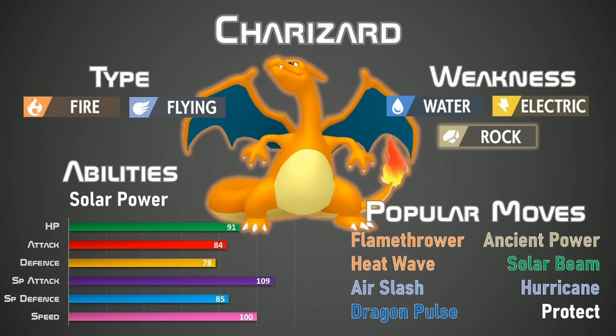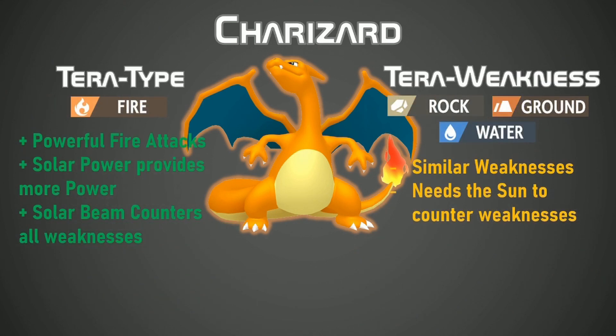Lastly we are going to wrap up the list with my favorite Pokemon of all time, Charizard. This Fire and Flying type has really good speed paired with a very high special attack stat. The special attack stat only gets stronger with Solar Power, an ability that increases the special attack when the sun is on the field. Its popular moves include Flamethrower, Heat Wave, Air Slash, Dragon Pulse, Ancient Power, Solar Beam, Hurricane, and if it wants to keep itself safe, Protect. It only has three weaknesses: Water, Electric and most importantly Rock, which is Charizard's greatest weakness. By Terastalizing Charizard into a Fire type you are able to absolutely maximize the amount of damage you can do. With powerful Fire attacks and the sun on the field powered by Solar Power, this is one Terastalize you need to be very careful of.